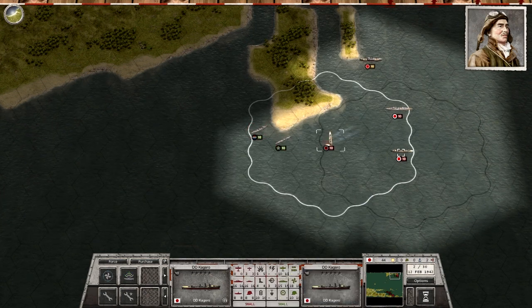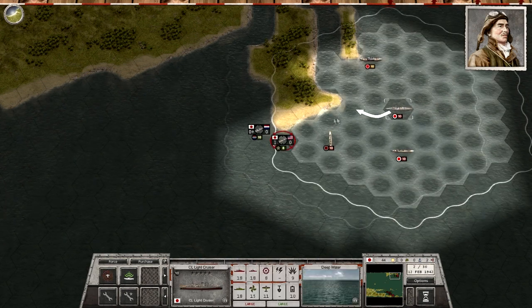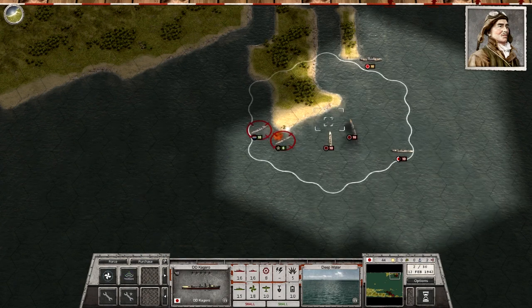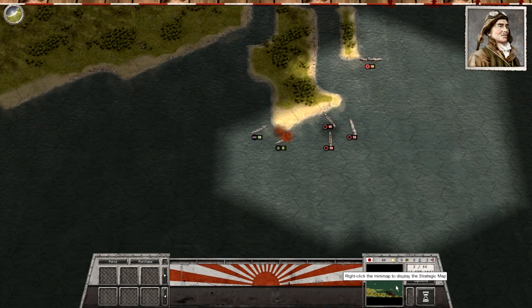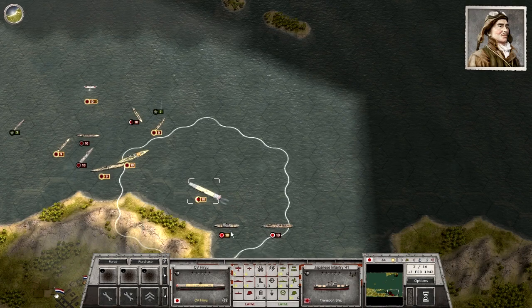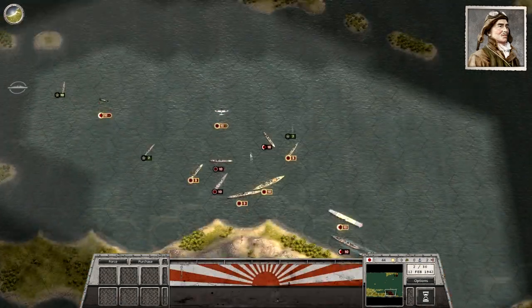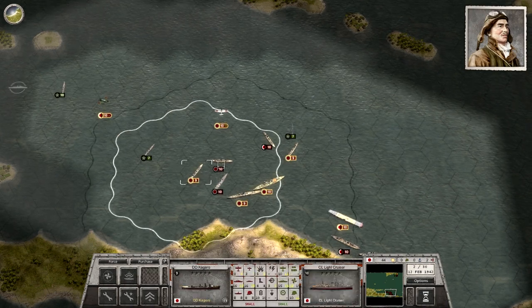The American submarine force started with 29 submarines in the Philippines but had pulled back to rebase itself out of the Dutch East Indies. The American fleet largely escaped the Philippines intact and was a huge component in the engagements during the defense of the Dutch East Indies. With that said, that large force of American submarines was largely rendered useless because of the tactics that were employed, as well as the ineffectiveness of their torpedoes. American submarine captains, while the fleet had a very high opinion of their ability, were incredibly cautious.